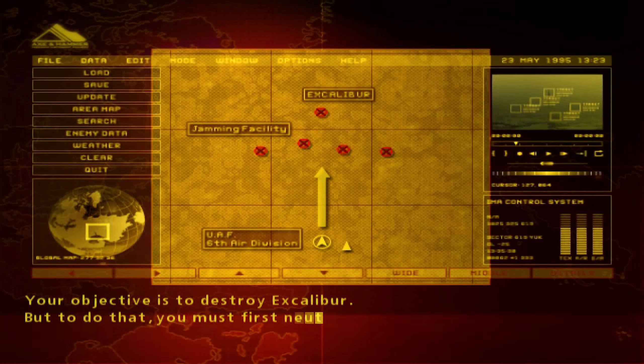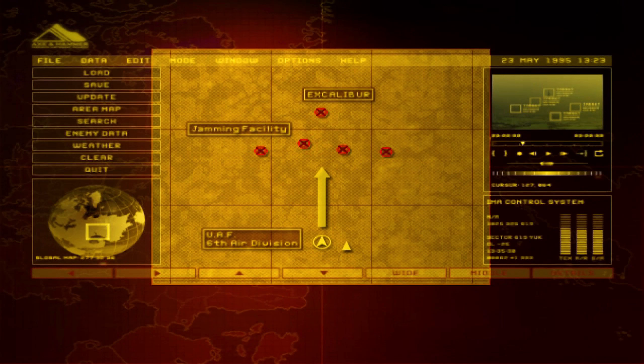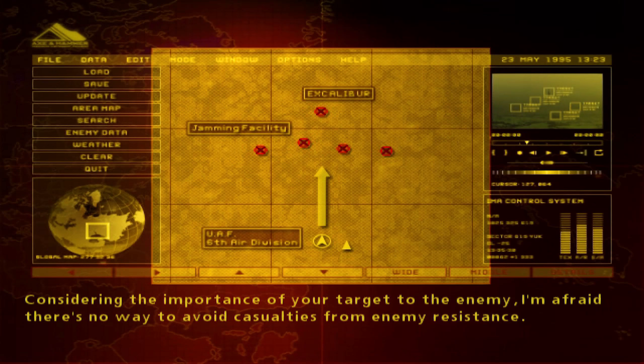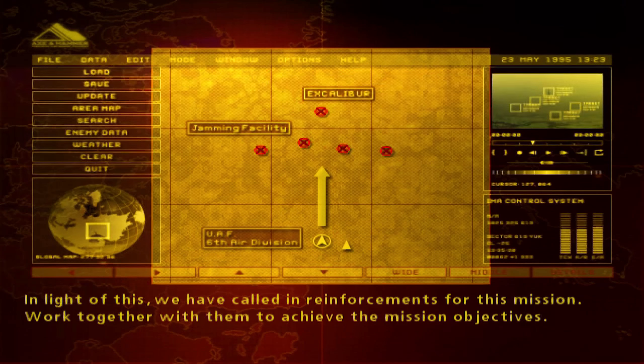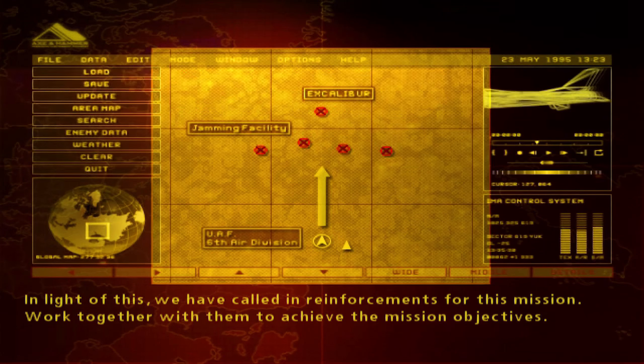The objective is to destroy the target, but to do that, you must first neutralize the channels and the anti-aircraft movements. Given the importance of your targets, the enemy will not avoid casualties from any resistance. Recall and reinforce for this mission. Work together to achieve the mission objectives.